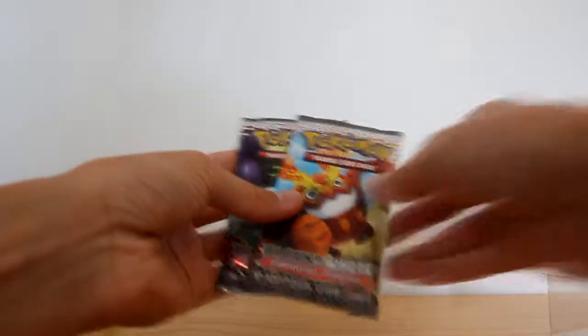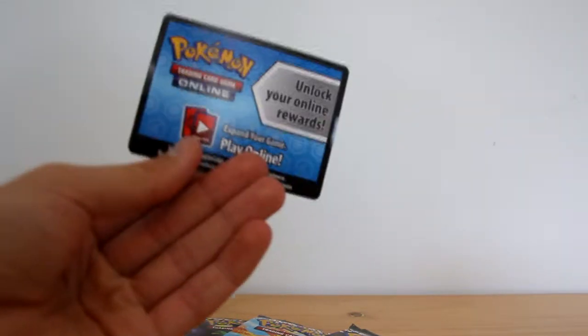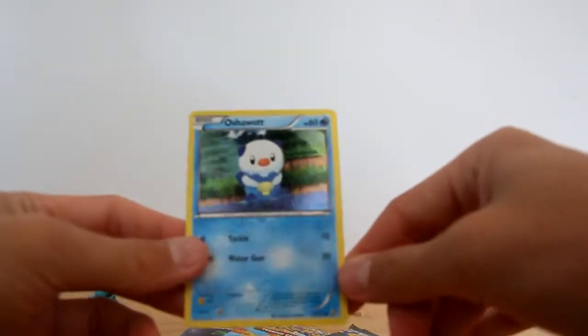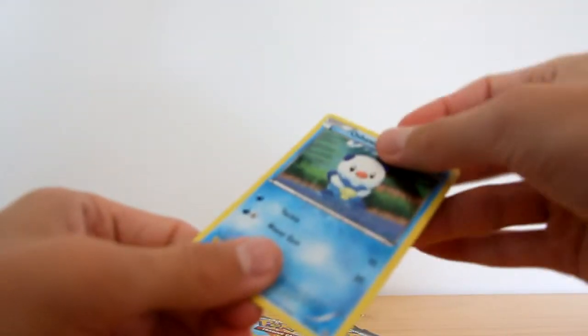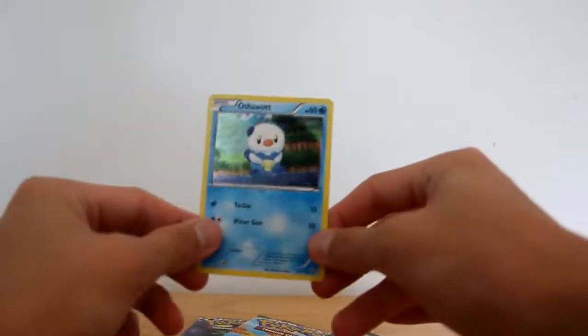I'm going to get 1, 2, and 3 Emerging Powers packs, and also the promo card. We've got a code card, and just a holo version of one of the Oshawott cards. That's actually really nice - really nice artwork when it's hollow.